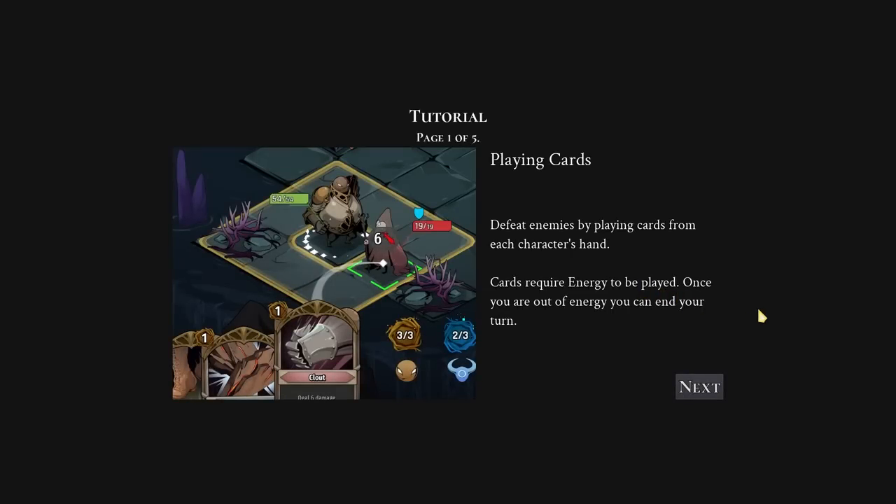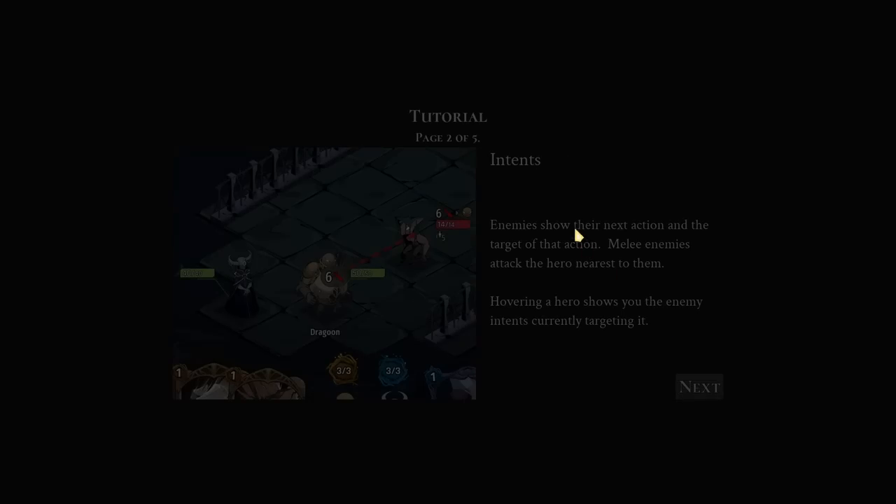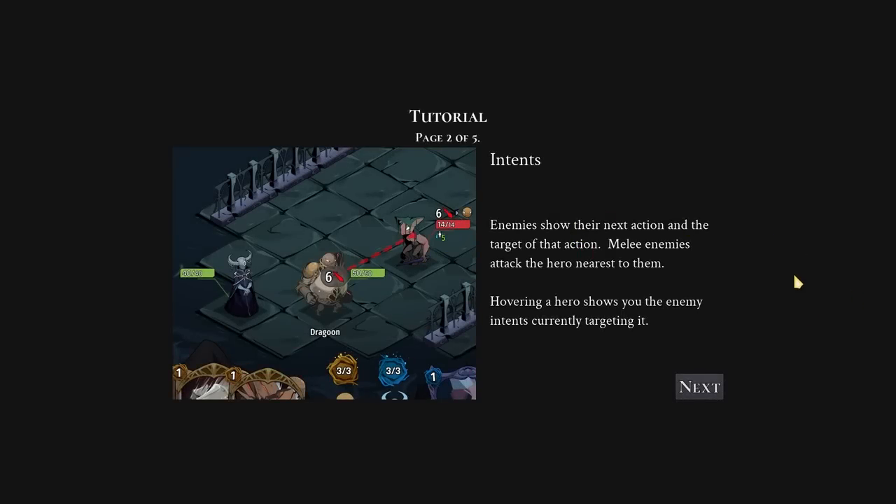Tutorial: Playing cards. Defeat enemies by playing cards from each character's hand. Cards require energy to be played. Once you're out of energy you can end your turn. Standard. Enemies show their next action and target of that action. Melee enemies attack the hero nearest to them. Hovering a hero shows you the enemy intents that are currently targeting it. Pretty familiar stuff there, but very nice in a turn-based tactics environment.